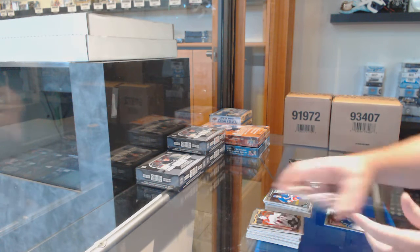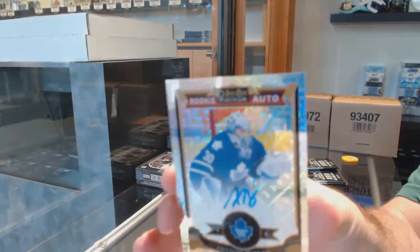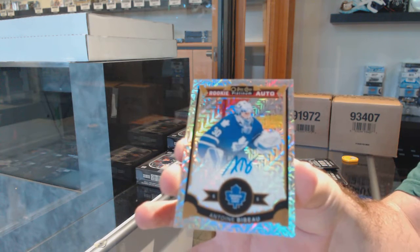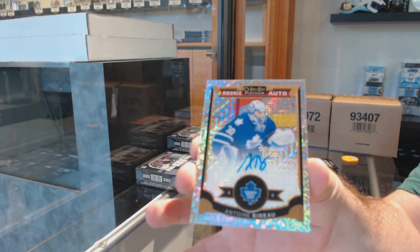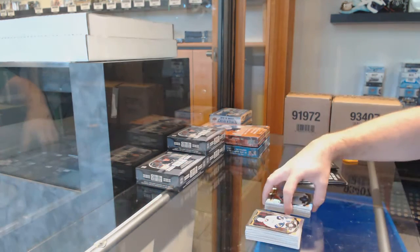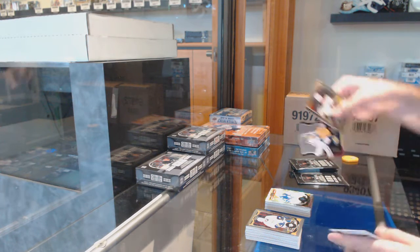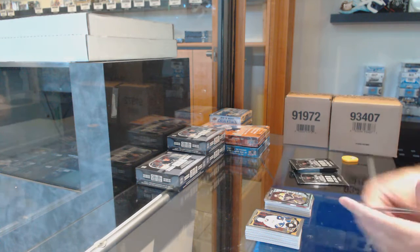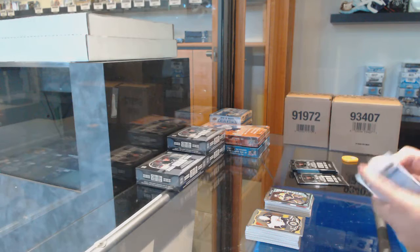We've got for the Maple Leafs a Trax rookie auto, number 125 — a Bebo. Blue shirts probably not high-end stuff, actually. To be honest right now, we just bought a boatload. Team Logos of Rennie for the Reds. And a Subban for the Boston Bruins, marquee rookie. So we've got to run through those first.